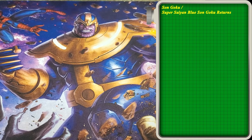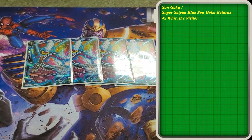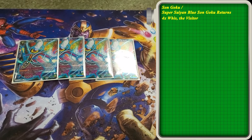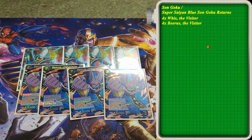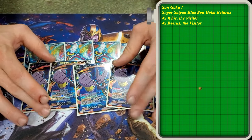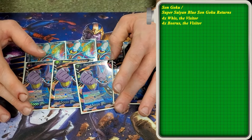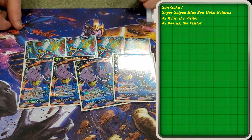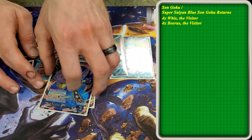Let's go into the main part of the deck. We play 4 Whis the Visitor. This card is a 1-drop; when you play him, you draw a card, and then you go into your deck and you get the Beerus the Visitor and put it into your energy in rest mode. That's kind of your ramp. It's unique because this Beerus cannot untap in your energy. The Beerus is also cool because if it's in your hand, you can tap a blue and put it into energy in rest mode and draw a card. So you're still going to plus from these — you're not going to lose any hand advantage. This is sort of your ramp.